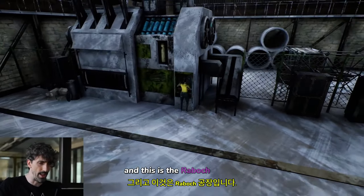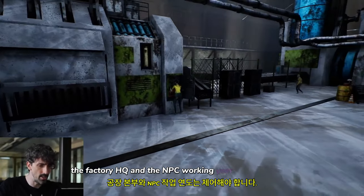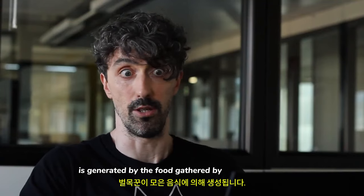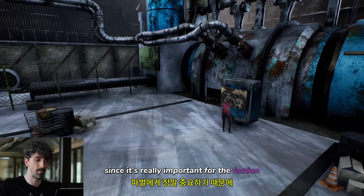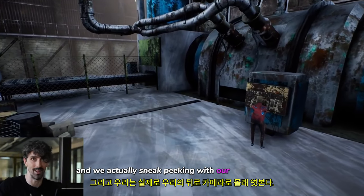This is the Rubbish Factory, the faction HQ. The NPCs working here control the generator, which in turn is powered by the wood gathered by the Lumberjacks. Since it's really important for the faction, this is a restricted area, and we're actually sneaking a peek with our debug camera.